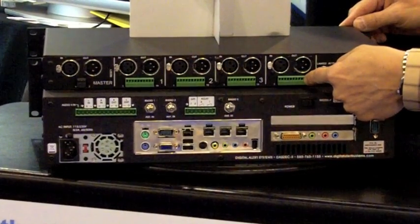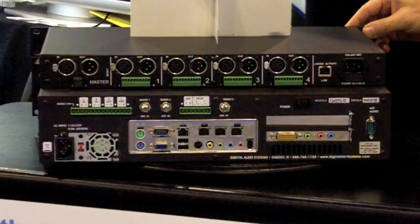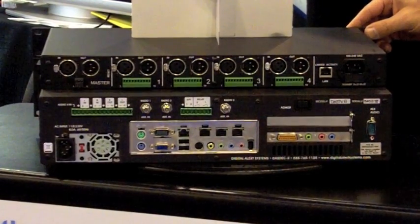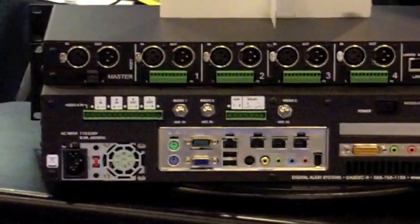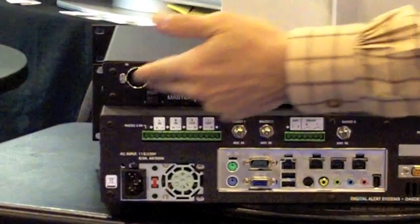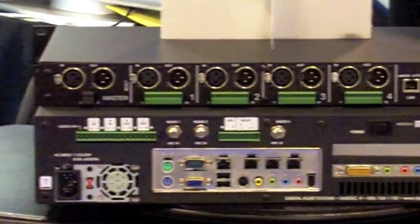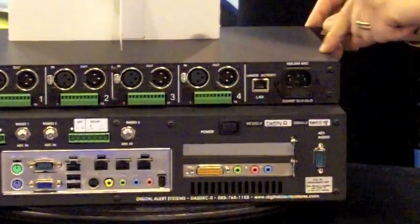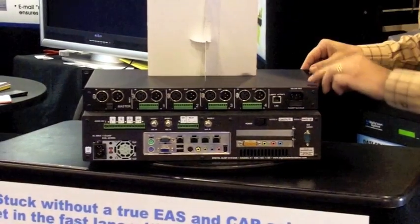If you want to interface it with your existing automation system, if you want to do different things based on push button effects, all of those are available. Also, one of the key elements of an EAS is the EAN, the master. Therefore, we provide a master input which is a bus across all of them — when they go to air, they all switch to that simultaneous channel no matter what. When you have an EAN, they all go together.